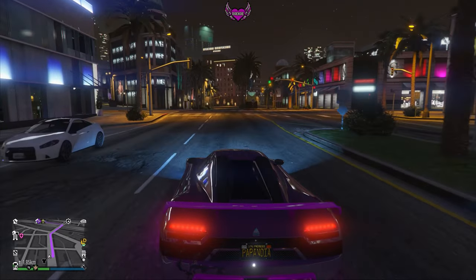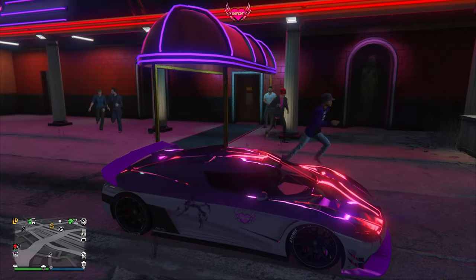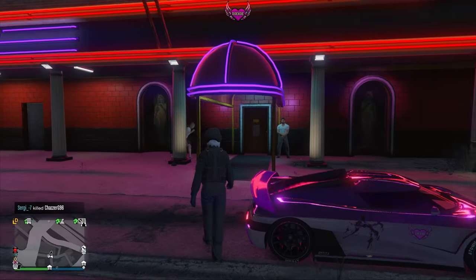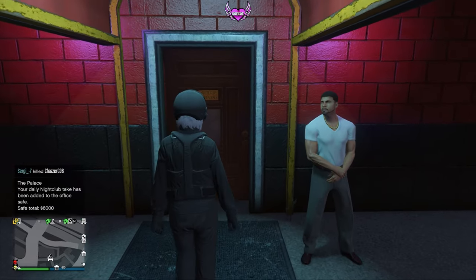Let's head over to the strip club. So I arrived at the strip club — make sure you have your flight suit on and then just head over to the entrance.